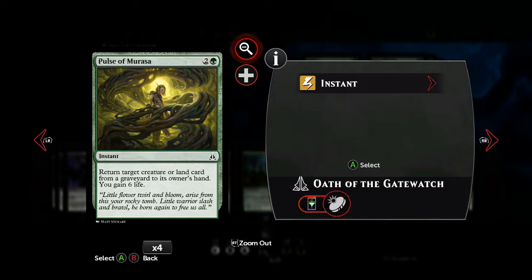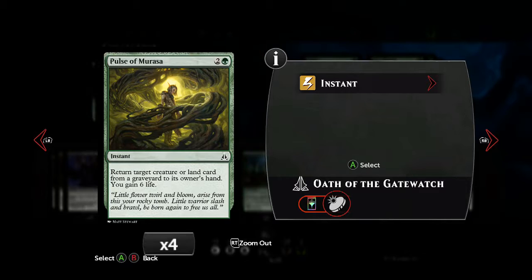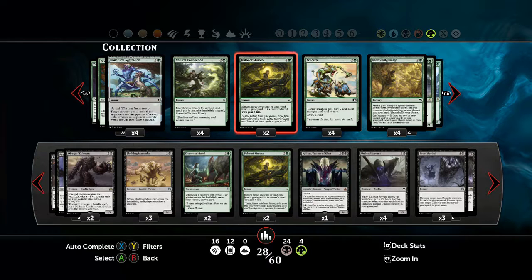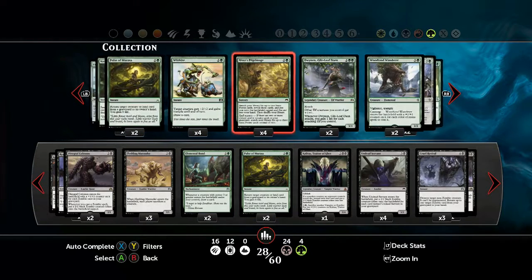We also want more revival abilities, but one of the best things about green is the fact that we can gain life while we're reviving our creatures. This makes it a real problem for your opponent, because they whittle you down a bit, and then you get your creature back and you gain life as well.